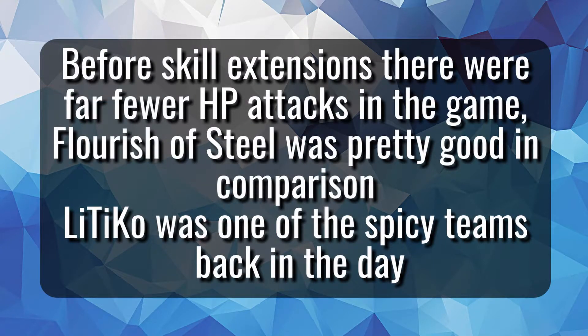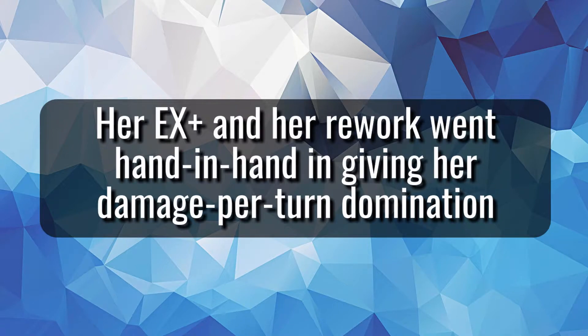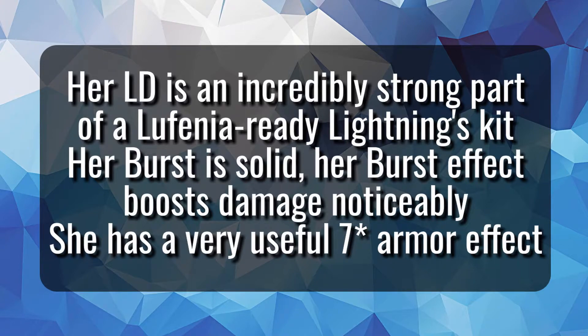Back before EX weapons, Flourish of Steel was a standout ability, and LiTiKo was a classic team comp for anyone who had those 35 CP weapons. When she got her base EX, it was really good thanks to free skills and free turns. When she got her EX plus along with a rework, she became incredibly strong for the time and was part of a great banner for new and old players alike. And now, with her LD, burst, and Lufenia armor, she's reminding people of just how good she is — the fact that she gains party benefits beyond applying a Thunder Imperil is just icing on the cake.